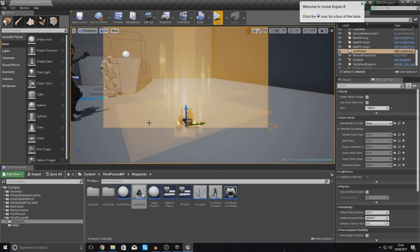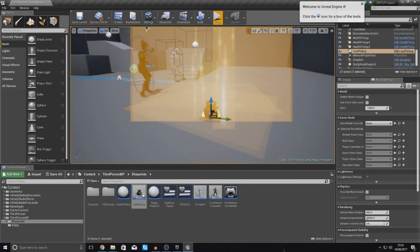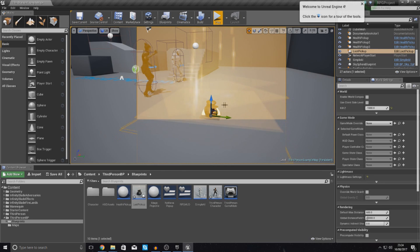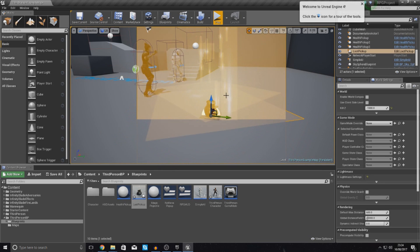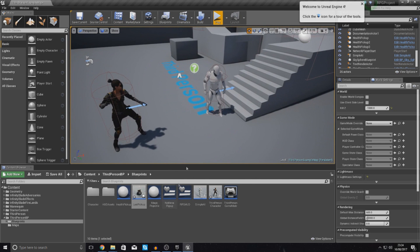With this in your scene, make sure you check the scale. If it's too big or too small, go into your components inside of your loot pickup and adjust it. For now the default looks really nice so I'm going to leave it. Now I'm going to show you how to get that to spawn at the AI's foot location.